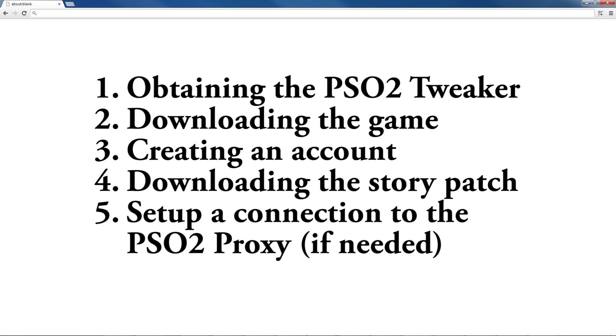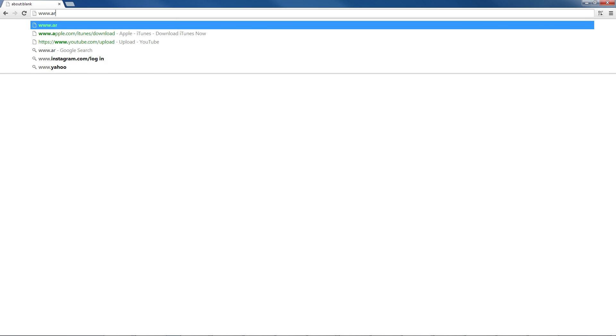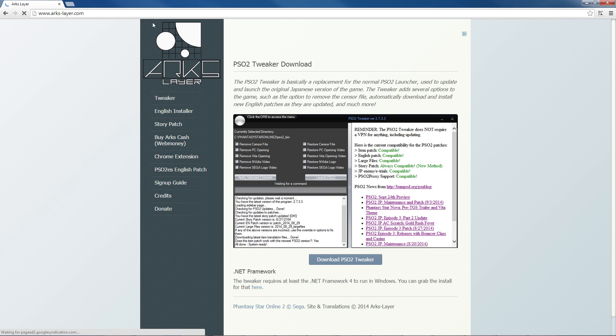Going to the top of the list, to obtain the PSO2 Tweaker, you'll want to go to www.arcs-layer.com. The first page should take you right to the PSO2 Tweaker, but if it doesn't, just look on the left side for the link to the Tweaker. Simply install the .NET framework if you don't have that installed on your computer, and then download and run the PSO2 Tweaker. You'll want to create a shortcut to the program since this is what you'll use to both launch and patch the game.